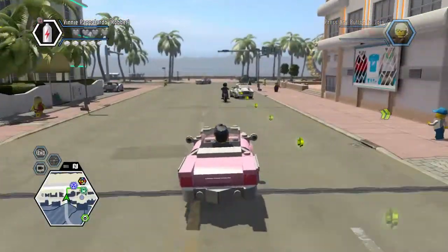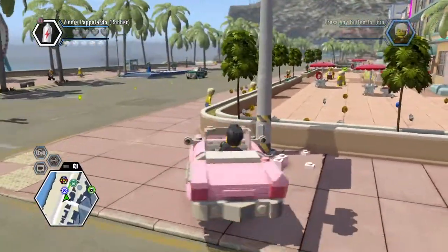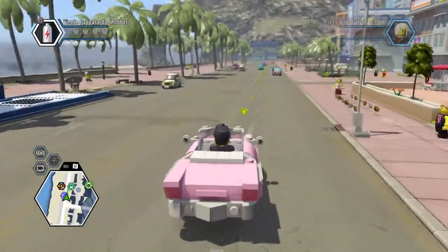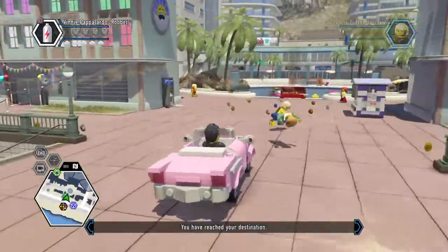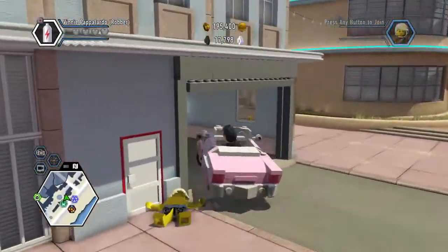When you get into Paradise Sands you lose all the taxis, so I guess I'll just show you later. You can unlock that car right there.